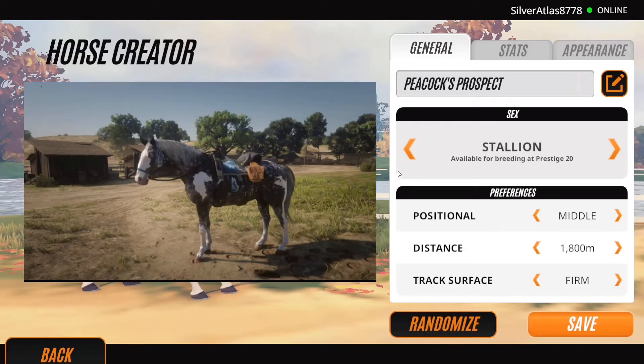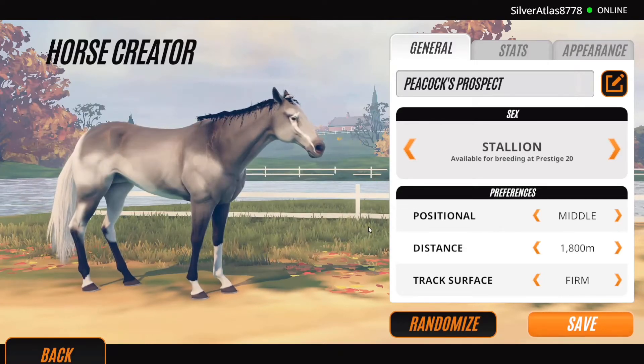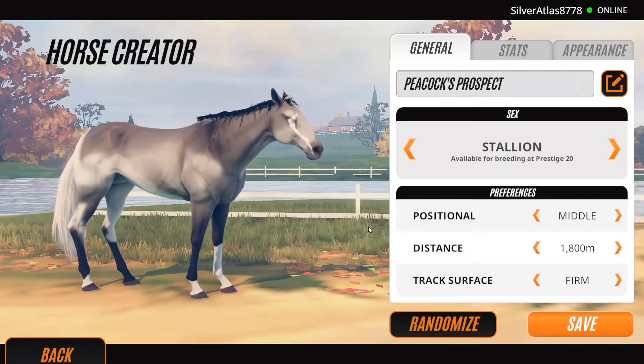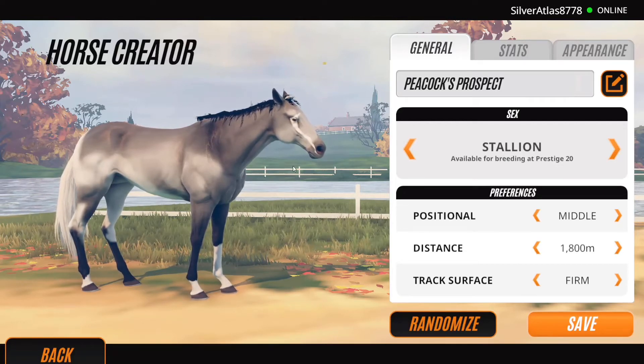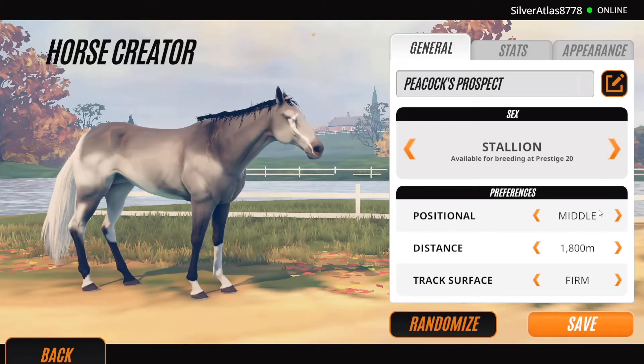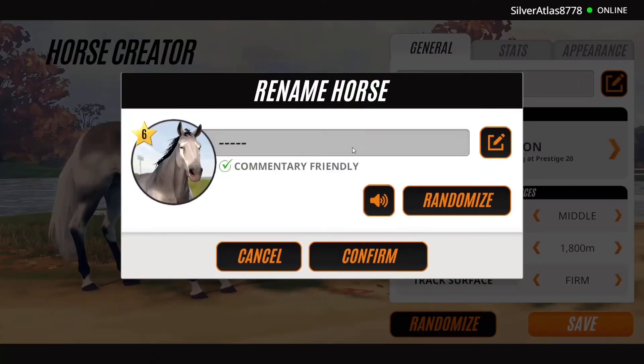I'll put a picture of him right there. He is the dapple gray pinto Missouri Fox Trotter — so he's like one of the OGs that everybody loves in Red Dead. I hope they allow 'Knight' as a name because I'd really like to use it.